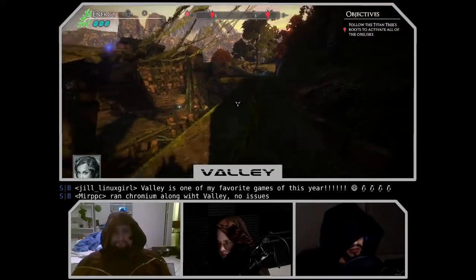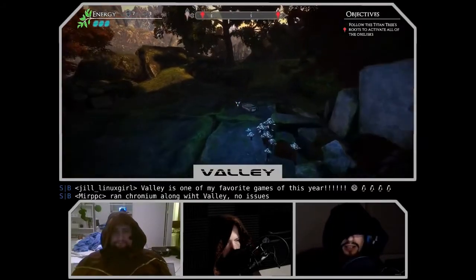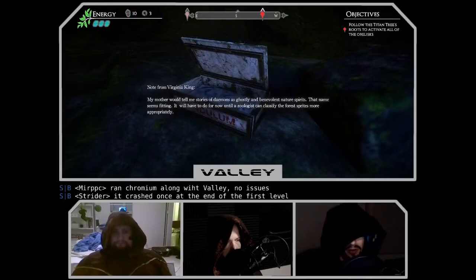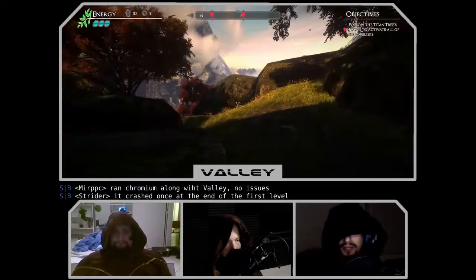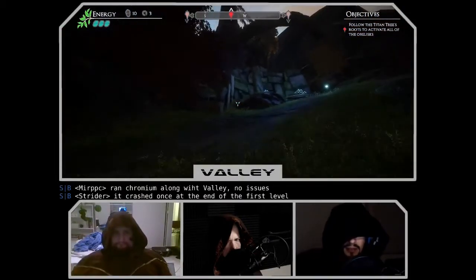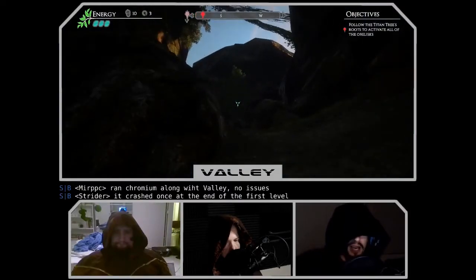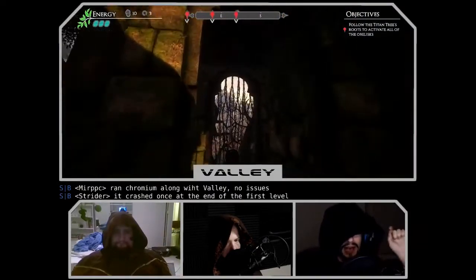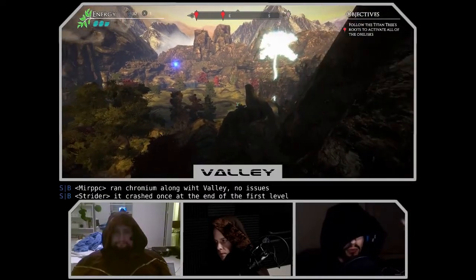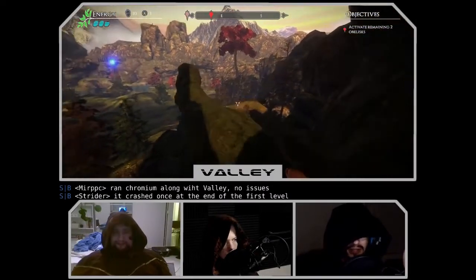With the GTX 1080, it was fine at 1080p even with everything cranked. I saw a couple of dips to the 40s in areas with a lot of lighting effects, but throughout most of the game it was hitting 70 to 80 FPS. With the Ryzen 5 backing it up, it had no issues running — but one thing that didn't make with the working was the subtitles. Whenever subtitles came up, I'd see the first line and then it would stop, not updating as the audio tape went along. It would just be stuck there.